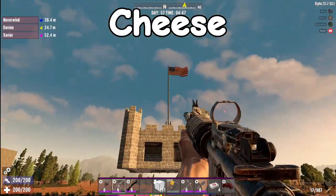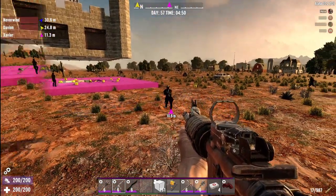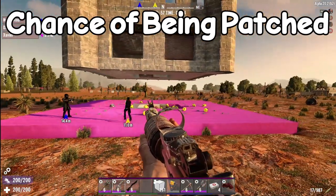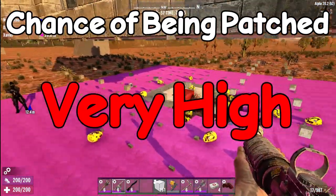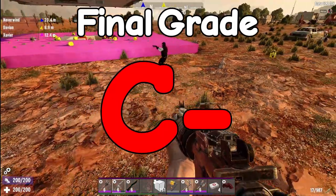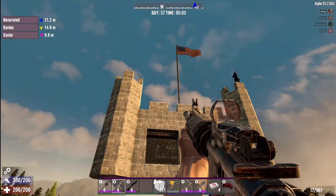Cheese - holy shit - aligot. It's mashed potatoes that you mix so much cheese into it becomes a sticky gooey delicious mess, which is exactly what this is. Chance to be patched - same as the hover hut. If they get around to it, yeah, and I don't think these blocks are going to be long for this world. Final grade as executed - obviously there are some problems. The wiring was problematic, the dart trap placement is problematic. As executed I would say C-minus, because while it cheeses and kept us generally safe, you had some failure elements.